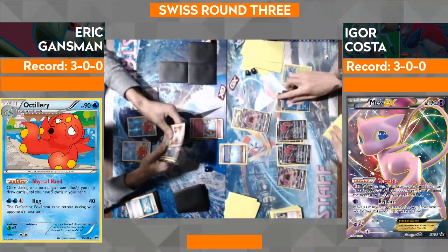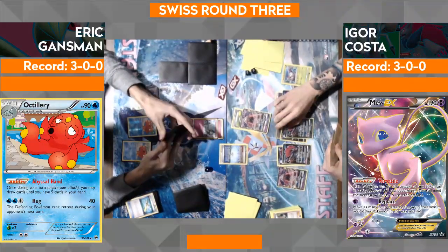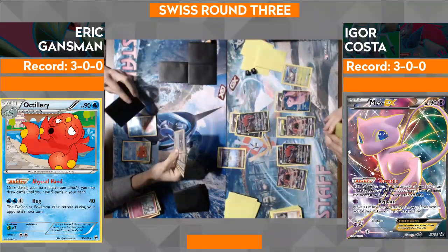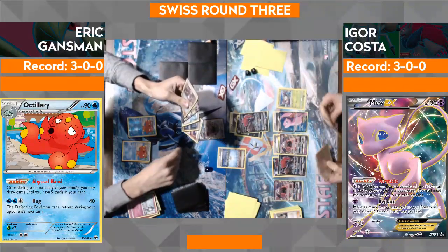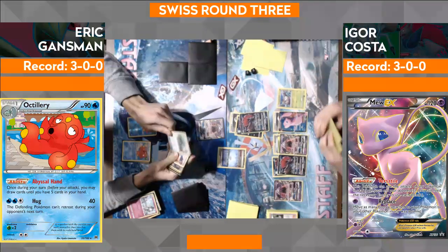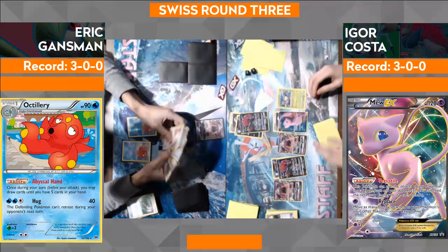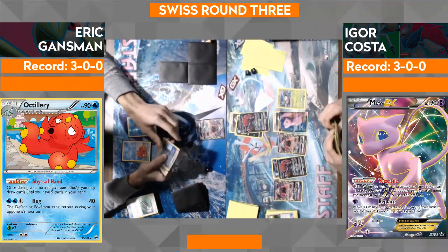He's looking through his discard, kind of eyeing what he can do in future turns. He's going to go ahead and attach to the Zoroark — I like that play a lot. Kind of sees the writing on the wall that if Eric does get another Gallade out, he has an easy out to it. Zoroark is going to take the knockout on that lone Ralts. So Eric's going to promote the Tapu Lele and see what he can do from here. His biggest objective is trying to get rid of that Parallel City and hopefully get some Ralts on the board.